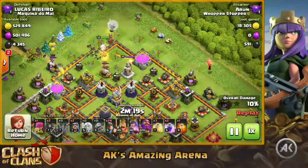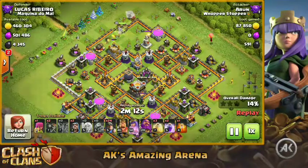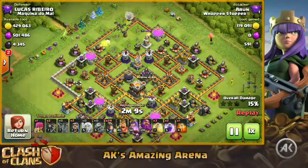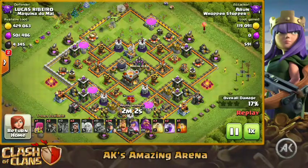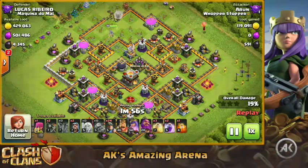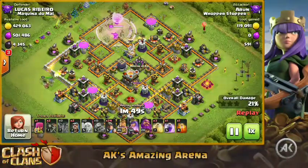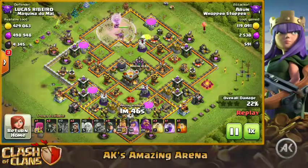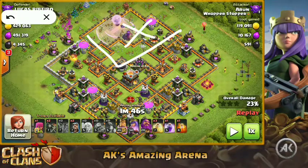The wall break was pretty good and the queen has got access into the base. This is a really good base for queen charge miners because it has a huge section on top that the queen can completely clear. Pathing is going to be very important for the miners, and it's easy to create on this base. The eagle is going to go down — now come the miners. This section has been taken down by the queen and the king is going to wipe out some outside buildings, so the miners can come straight through.